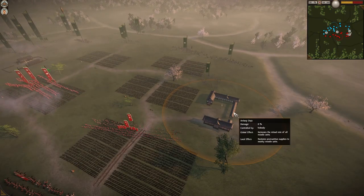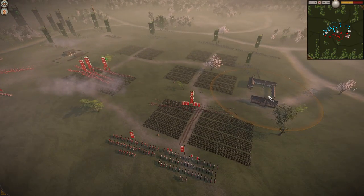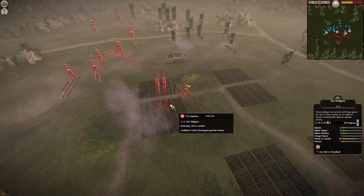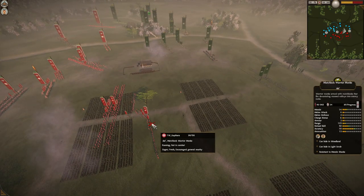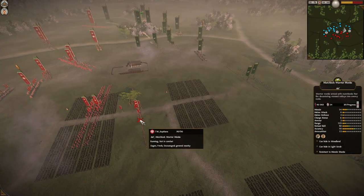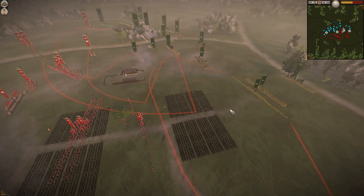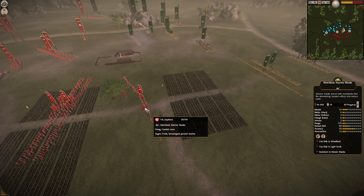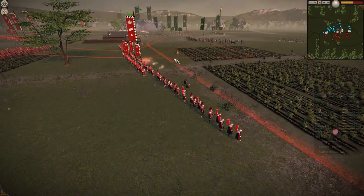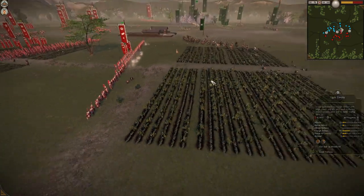Neither of them are going to get it. In the center, Capybara needs to use his range advantage with the Matchlock Warrior Monks and is going to shoot at light calf — yes, very good focus.